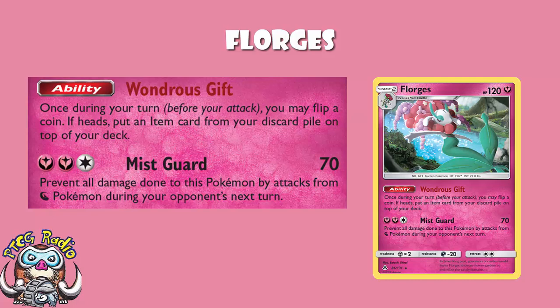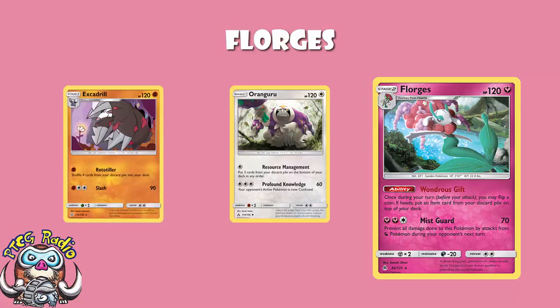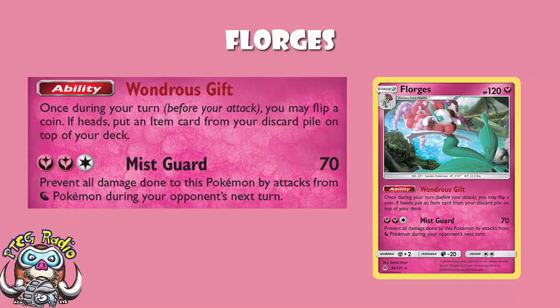We're going to need something that is worth getting the Stage 2 out and flipping a coin on the ability. Recovering item cards at the moment is exceedingly difficult. We've lost Puzzle of Time, and that's even been banned in Expanded. So you're basically down to things like Oranguru or the new Excadrill, where you're actually using an attack to recover. That's about the only way you're getting them back — unless you use something like this. Yes, it's on a coin flip and it's a Stage 2, but frankly it's the best option we've got right now.